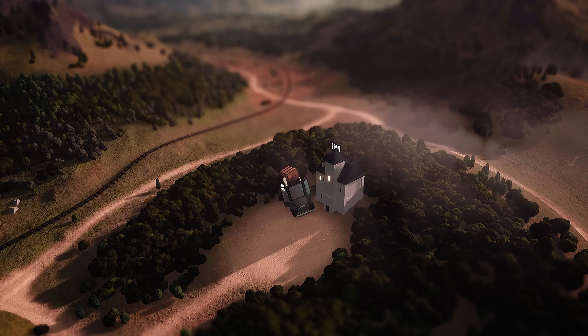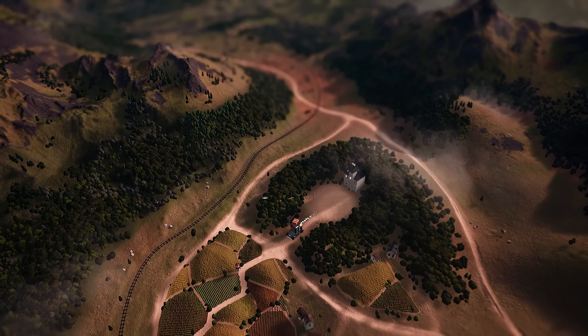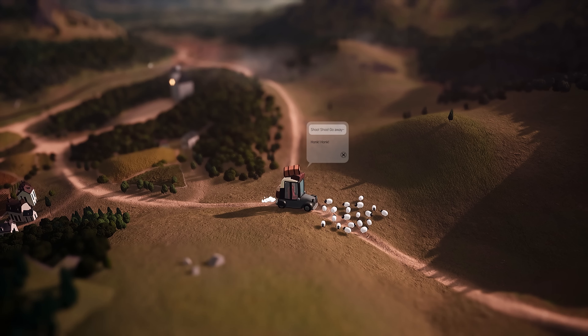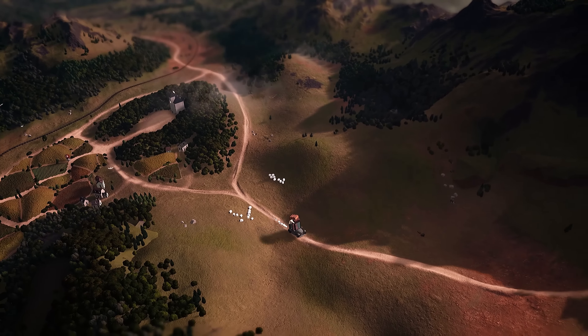On certain occasions, the crew is available to travel together. During world map travel, you can encounter various events, some bigger than others. In this case, a flock of sheep blocking the road.